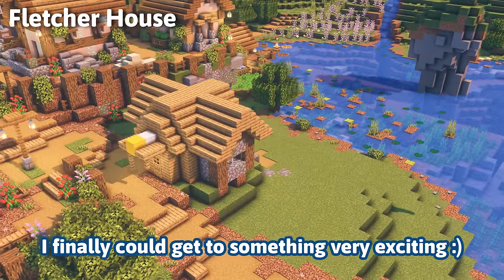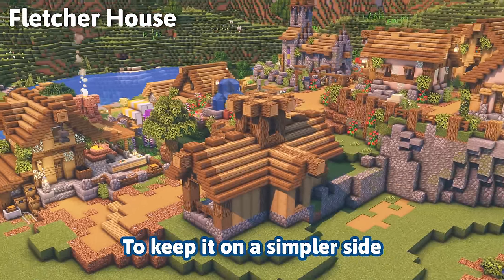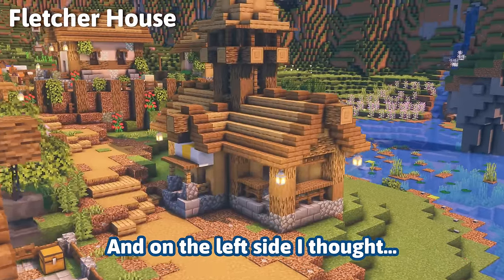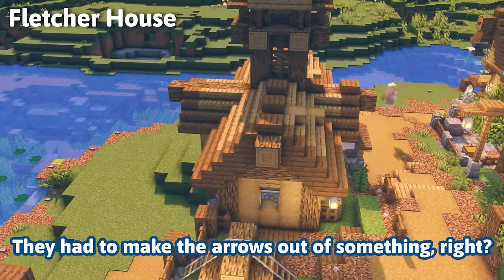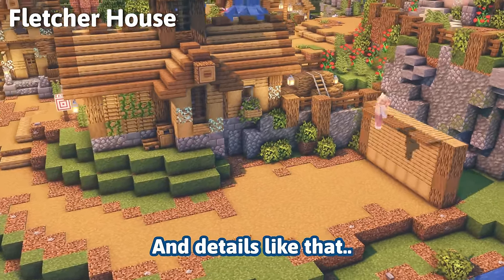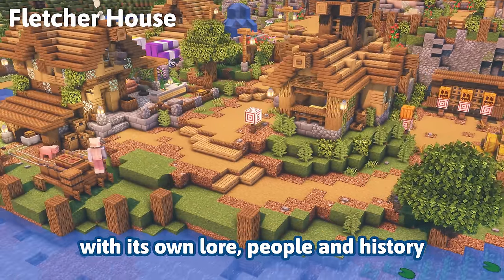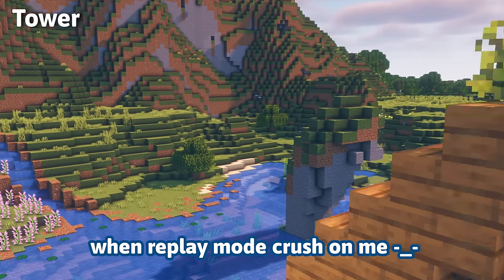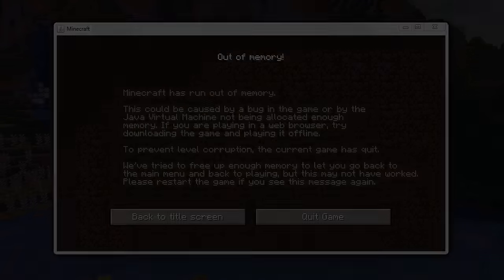The fletcher house is one of the funnest houses to make. To keep it on the simpler side I just built a tower on top, a little workshop on the right side, and on the left side a wood storage — they had to make the house out of something, right? The best part is the target practice area. Details like that are what make the village feel so believable, with its own lore, people, and history.